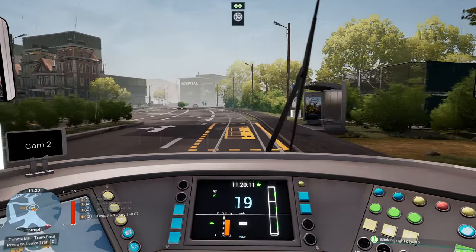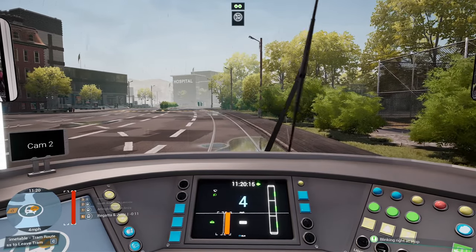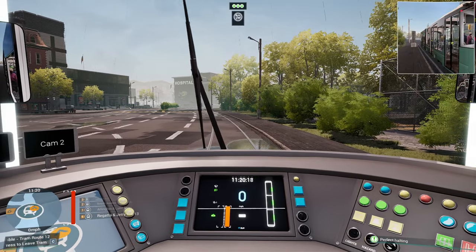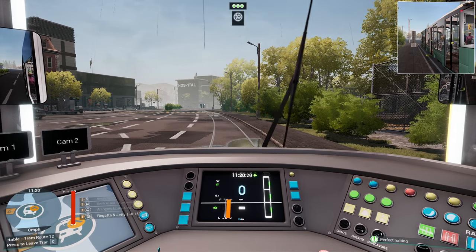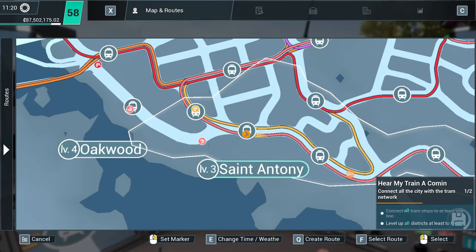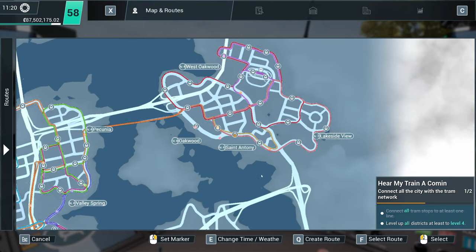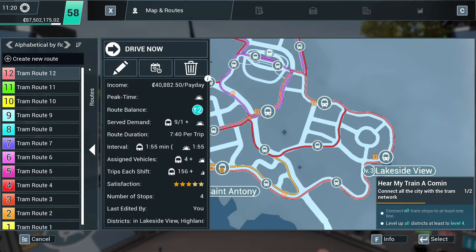Right, here we go. Regatta and Jetty — this is the last stop now. Leave the tram. There's nobody in a wheelchair on board. That's got an upgrade as well — excellent. Level four, St Anthony. So all we need to do now is Lakeside View.